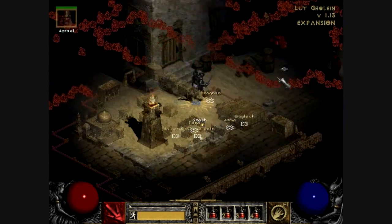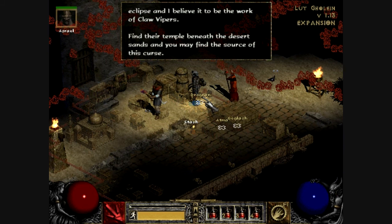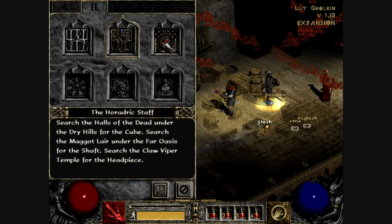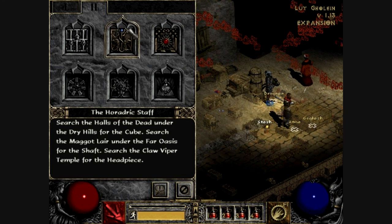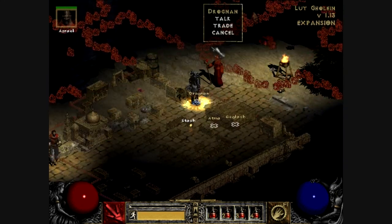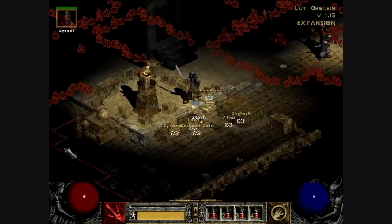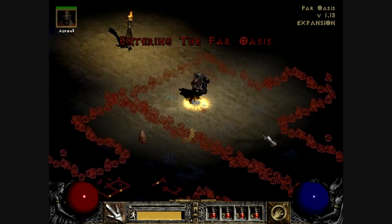We need to go and talk to Drognan because the sun's out. He says he's been researching the eclipse and believes it's the work of claw vipers — find their temple beneath the desert sands. You want to do this quest at the same time as the maggot lair quest, because you have to go to the maggot lair to get the shaft, and then you also need to go to the claw viper temple. So it's best to do both at the same time. We're going straight to the far oasis and into the maggot lair.